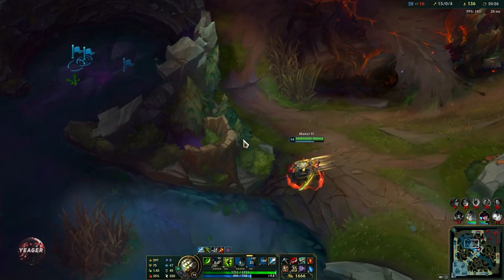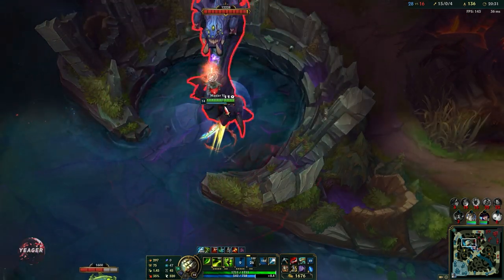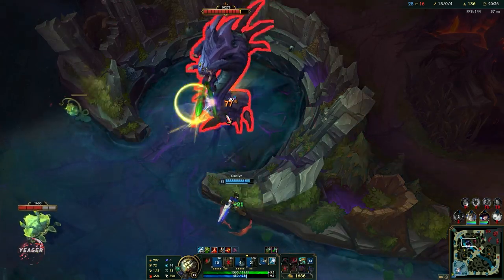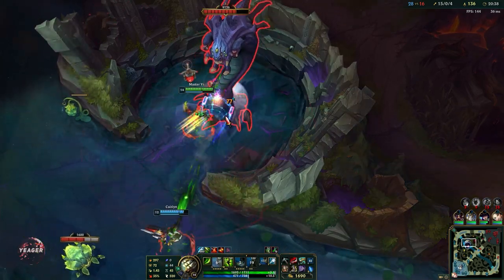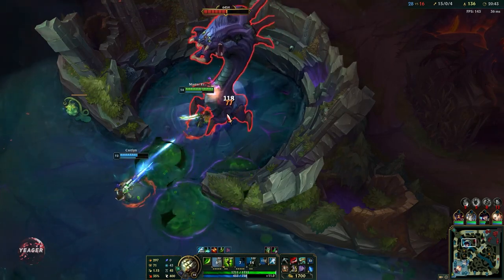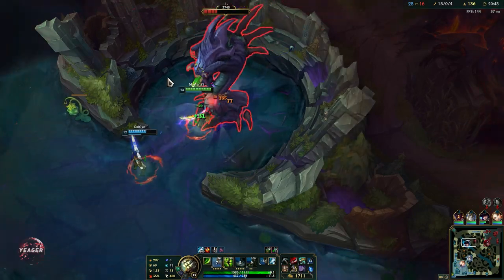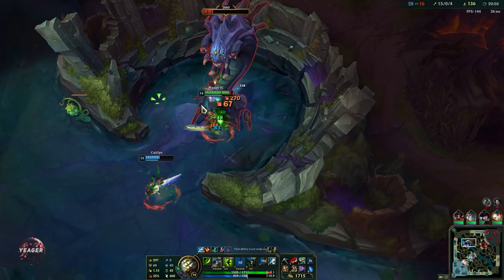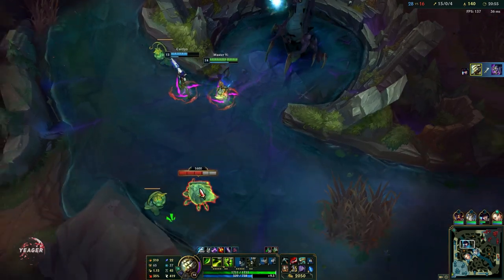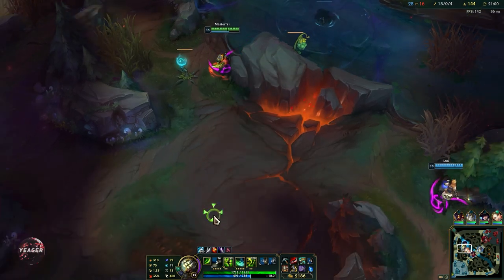We can go for the Baron here — their Baron is down on that team. Master Yi can also do Baron really fast: he has true damage on his E and the double auto attack on his passive. He can do it even faster with the on-hit build because you have a lot of attack speed and Kraken Slayer. But this build has the most burst — this is the best build if you're playing against a squishy team.